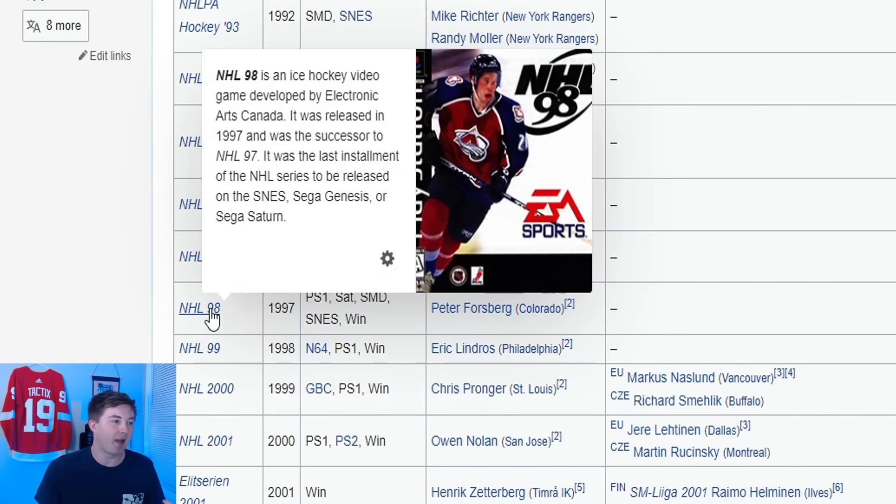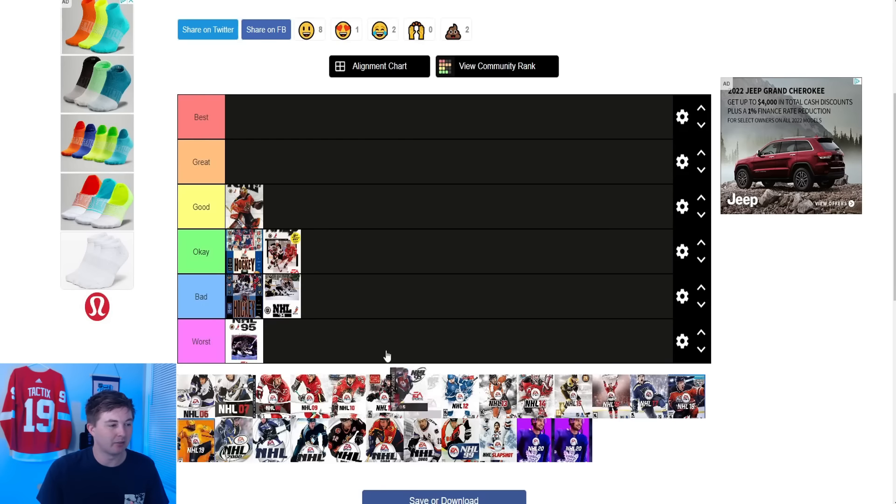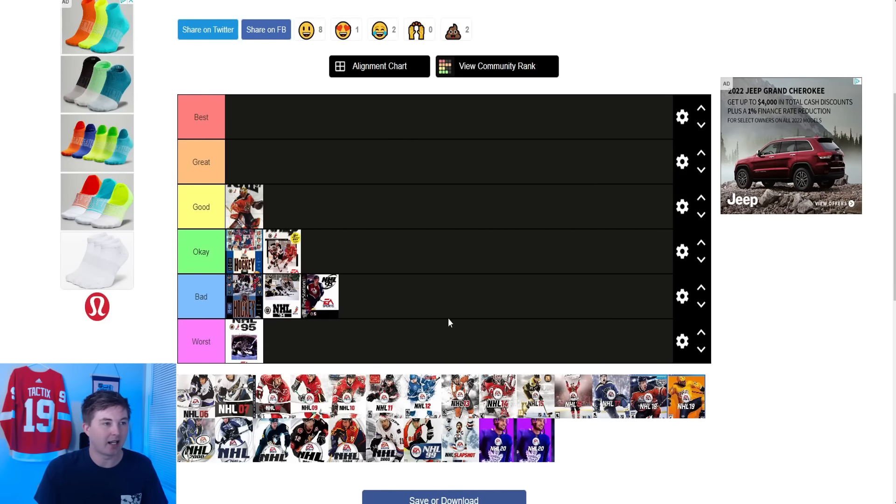Then NHL 98 — I feel like they kind of went backwards. This one here with Peter Forsberg isn't the greatest. I think he's like partly cut off on the left; the player should be in the middle, the main focus. He's off to the side and they got the logo on the top right. It's not the worst cover ever but I'd definitely have it in the bad category.